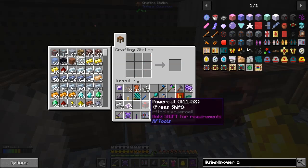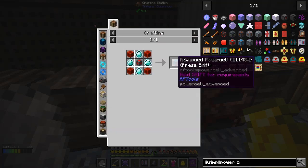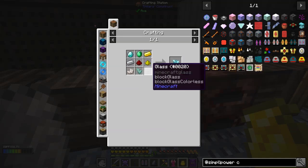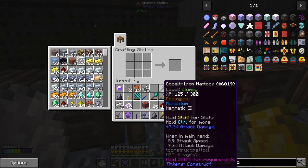There we go - one power cell! How much does it store? One million RF - great! The next one up is an advanced power cell which will hold four million RF, and that requires infused diamonds which I can't do yet. I need some more prismarine shards and I'd like to keep the prismarine shards I've got to make seeds with. This one requires eight prismarine shards so I would need sixteen total and I haven't got enough yet.